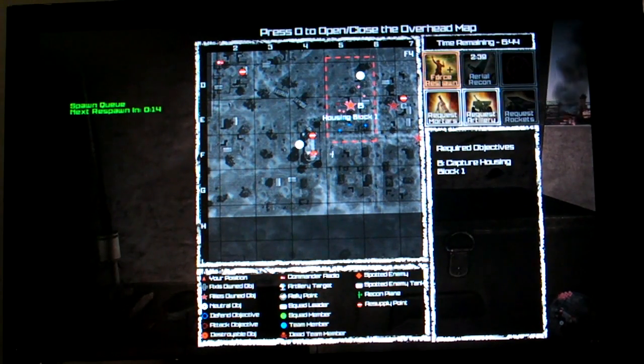Another thing that we've added is the ability to force respawn. In a wave-based game type like Territory, when your players are in a queue waiting to respawn, the commander can force them to spawn immediately. This is on a timer, so they can't do it all the time. But at key moments in the battle, they can force their squad to get back into the battle faster. This can turn the tide of the battle.